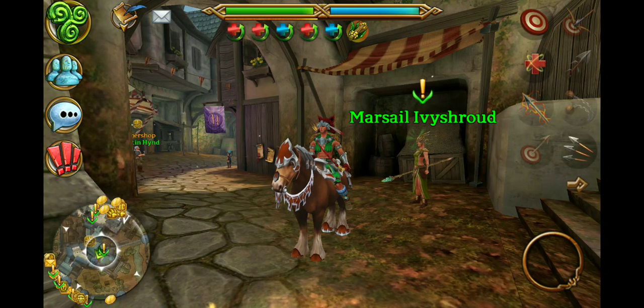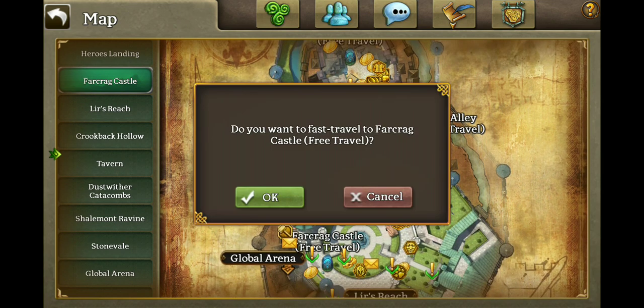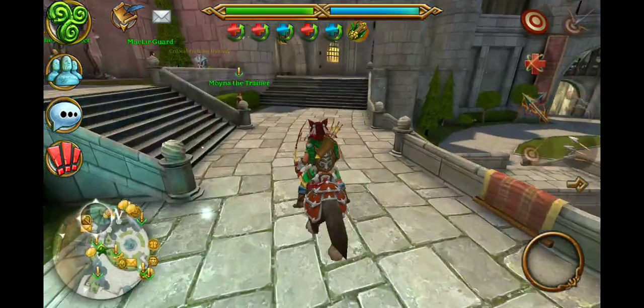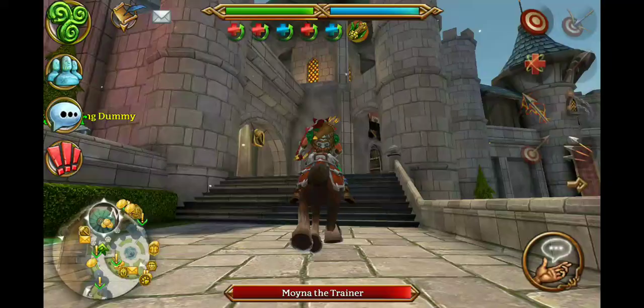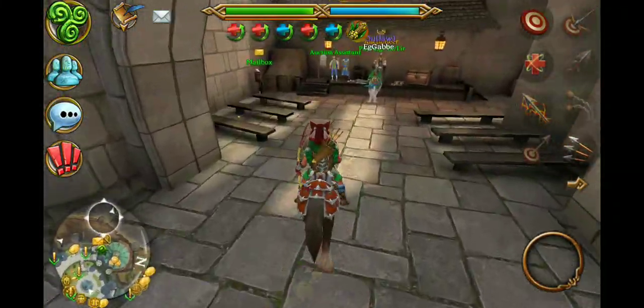I've asked people in this game for months and everyone's either never answered me or said they don't know. I've seen these masks pop up sometimes in the auction house but never really knew where to turn those claws in or what they were even for.